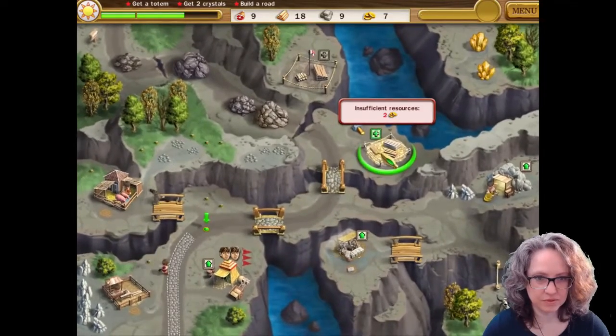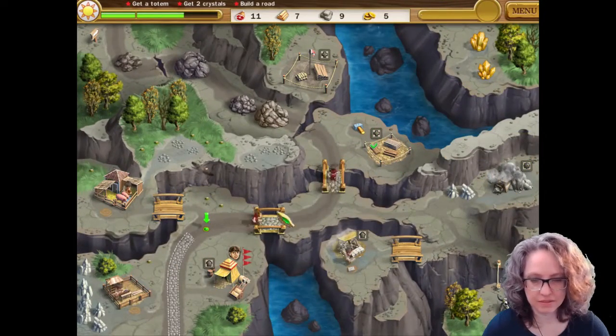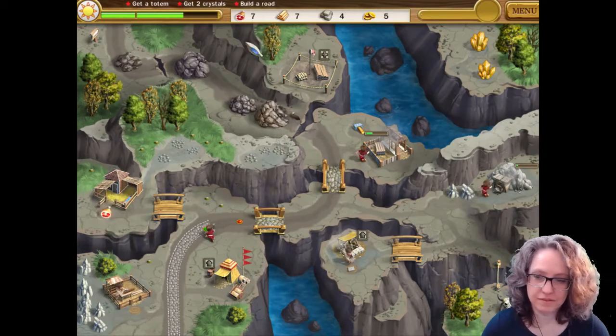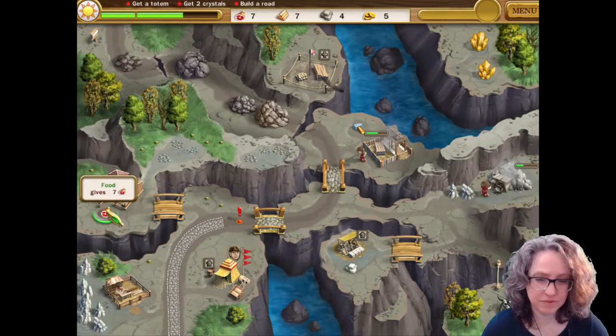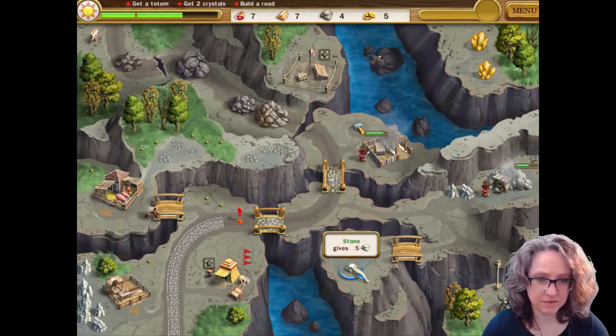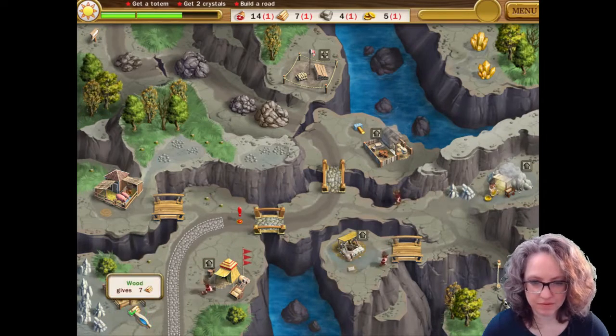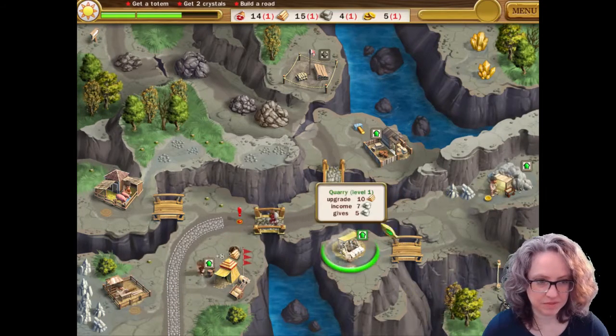I'm still short on gold. You gotta just try to keep some wood in reserve if you can, but it's gonna be hard on this level because of the constant earthquakes — that's why you need the reserve.